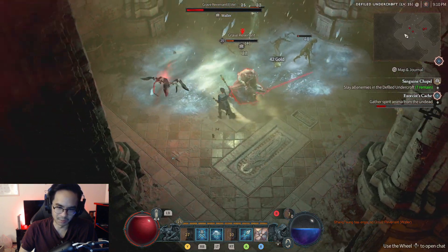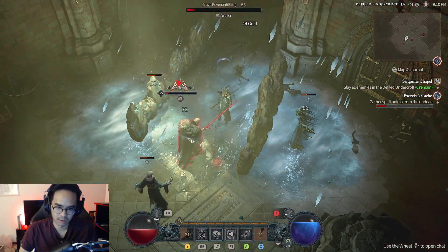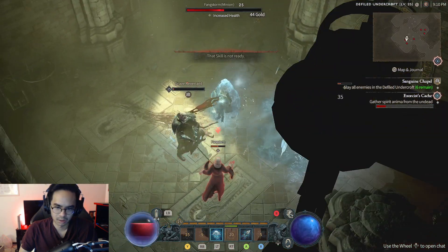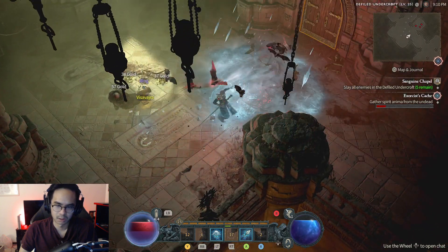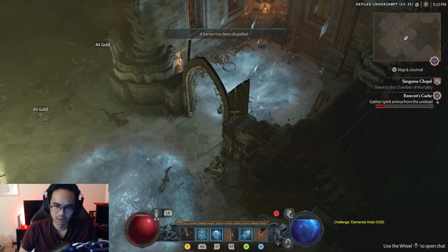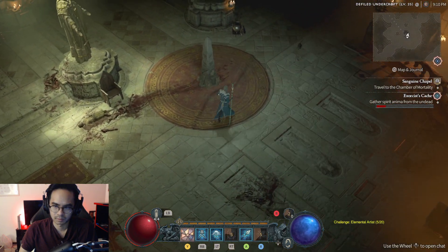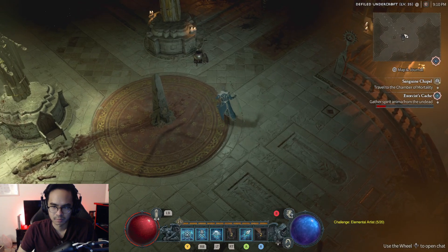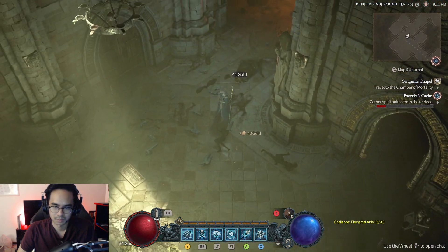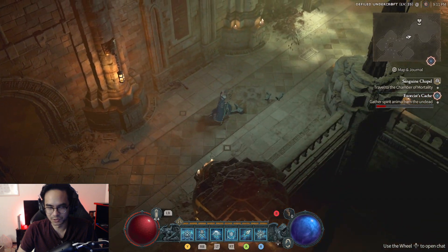Those two-handed monsters remind me of the Titan from Resident Evil. I got lunged but those are all the mobs. This build is really nice — this is definitely my favorite build in the beta for the sorcery.